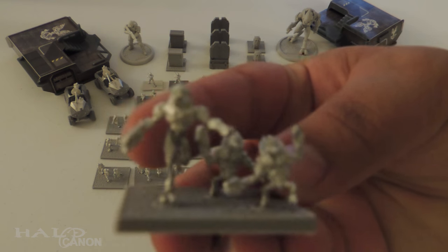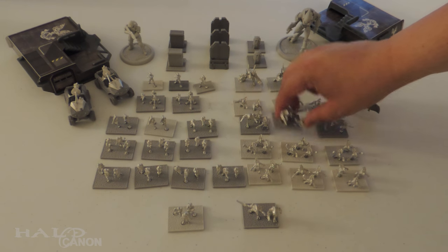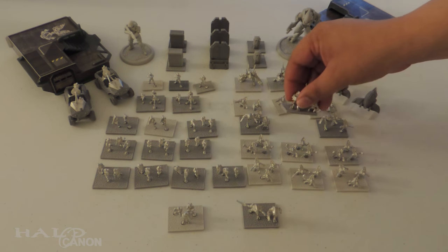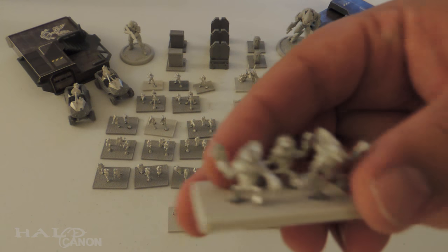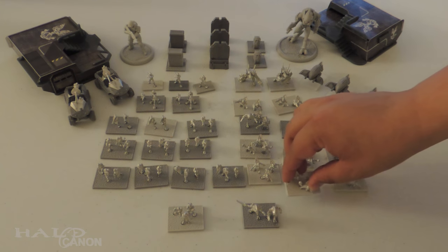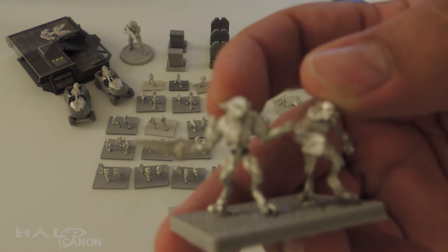Grunts led by a Sangheeli — these ones come in threes. There's actually a pretty cool bit of variety here: a couple grunts cheering on, the Elite charging. Different grunt positions — and the Elite standing at the ready. That's actually pretty cool; I do appreciate the variety of poses, even if that makes gluing them into place kind of a pain. Basic grunt units also come in a couple varieties. And last but not least, the Covenant command unit: a basic Sangheeli and a Sangheeli Zealot wielding an energy sword. It's got some pretty good detail.